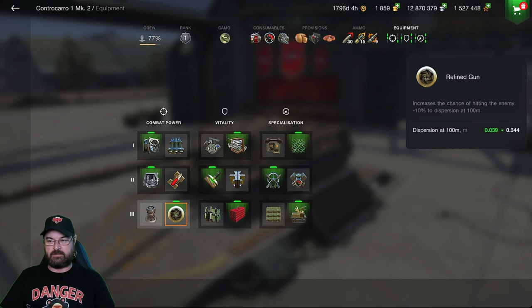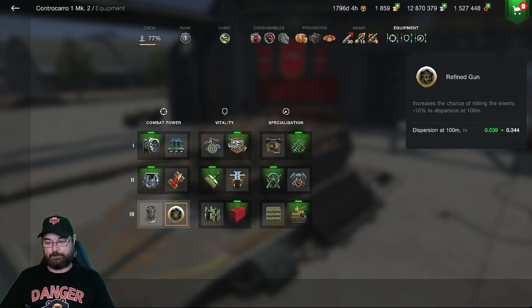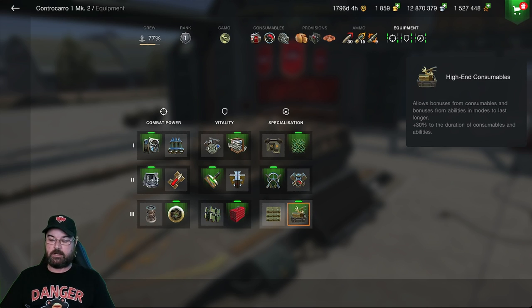Dispersion is how far the shell fans out over distance from the end of the barrel. Without the refined gun, dispersion fans out to almost 0.37. With it, you narrow that margin down for better accuracy. There's no point running a vertical stabilizer since you won't be firing on the move. I've also got the usual toolbox and high-end consumables.